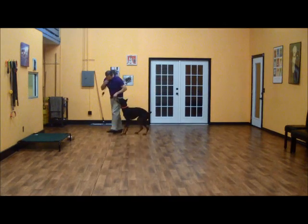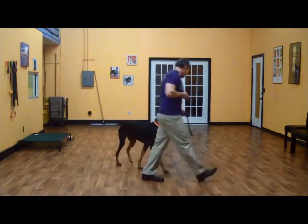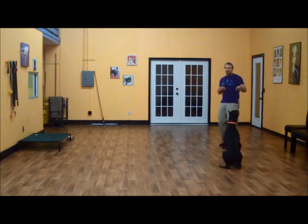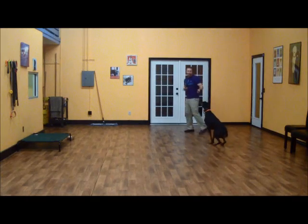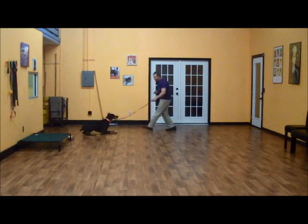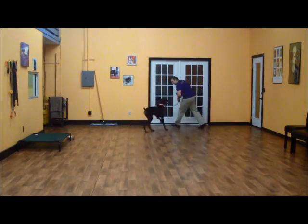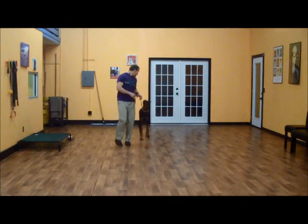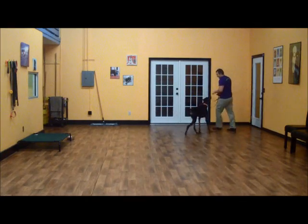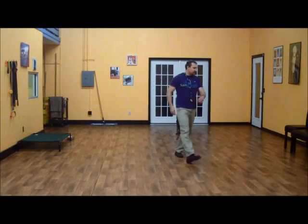Now we're going to go to motion commands. Cerberus, heel. This is where Cerberus is in motion and we give him a command. Sit — he should just stop and do it. Good. Down. Good. Sit. Good job. Heel. Good boy. Sit. Good boy. Heel. Let's try it again — sit. That's it, buddy. Good boy. So we've got a sit in motion.